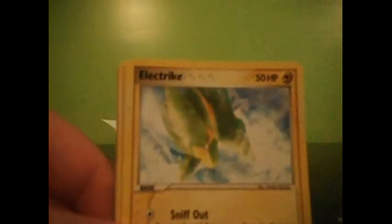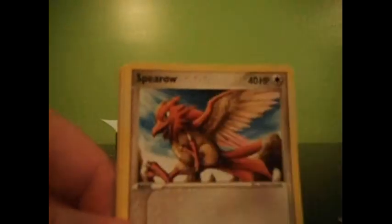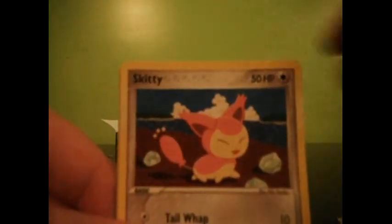We have a Metagross, Squirtle, Electrike, Krabby, Spearow, Castaway, Skitty, Windstorm Reverse, and a Lairon Rare.